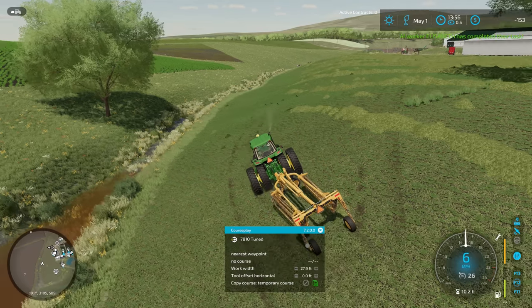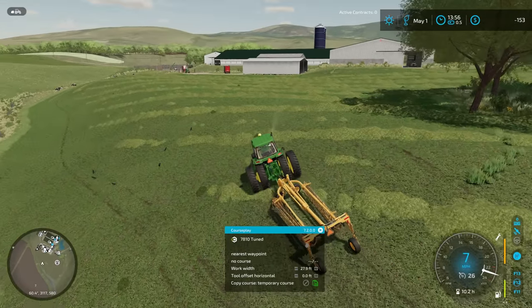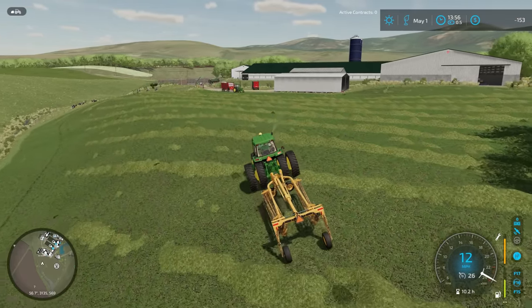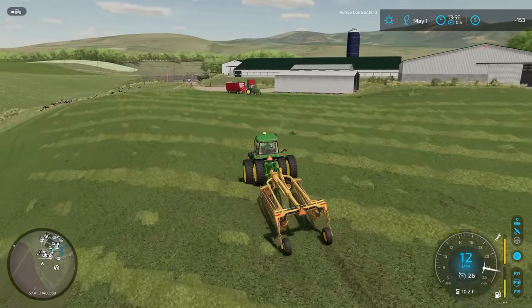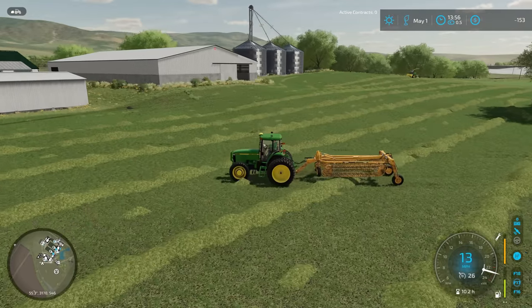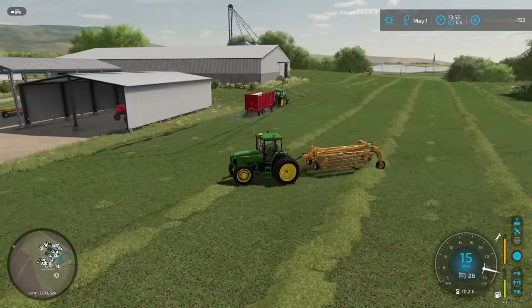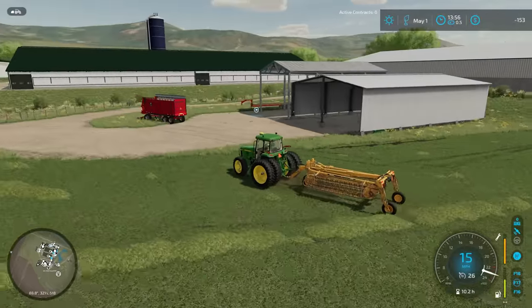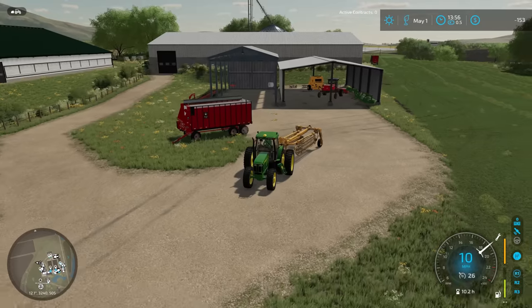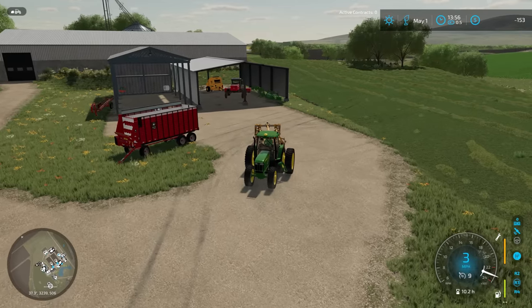So let's go ahead and kill off the Courseplay course since we're not using it anymore. I'm going to drive this right on up here to grab the other forage box. Looks like the 4440 did manage to go out there and unload and come back. This is awesome — we have indeed completed full automation of our hay production here, with minor inconveniences as we get stuck on trees and stuff. But I think if I take out a couple of these trees and clean up my field boundaries a little bit, we can really get this moving.